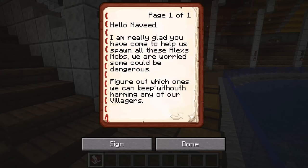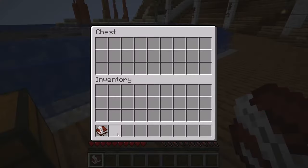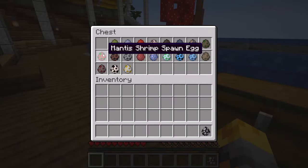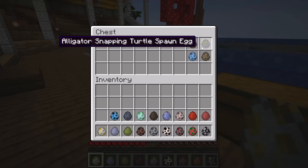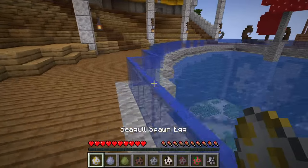The book says: Hello Naveed, I am really glad you have come to help us spawn all these Alex mobs. We are worried some could be dangerous. Figure out which ones we can keep without harming any of our villagers. Of course, I would love to! We've got one chest full of all the water creatures and another one with all the land creatures. Let me start with our water creatures and figure out if every single one of them is really friendly.